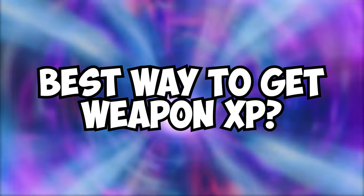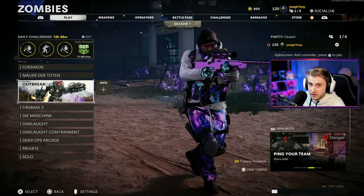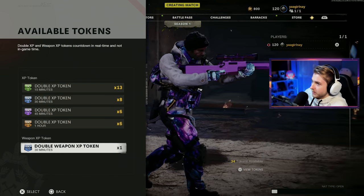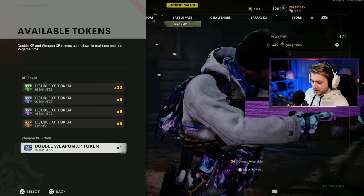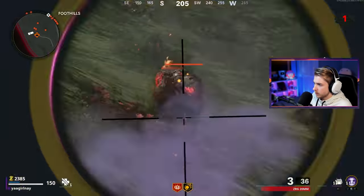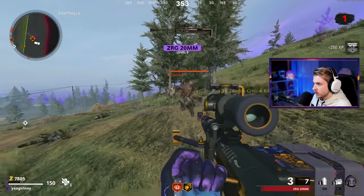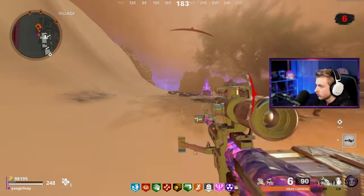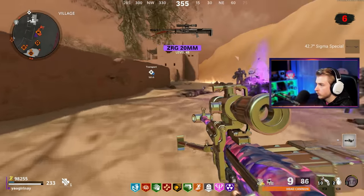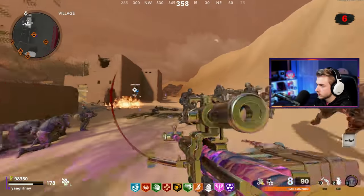Now, all you gotta do is level these weapons up. Ground-based modes have absolutely garbage XP rates. What I do to level up weapons is hop into a game of Outbreak, use a double weapon XP token if I have one, and try to play with other PlayStation players for the added XP boost. In-game, I'll head to events like the Orda or the Black Chest event because these spawn lots of zombies. Focus on killing zombies rather than completing the event. In about 3–6 rounds of Outbreak farming, I'll have a weapon leveled high enough to complete all camo challenges for it.